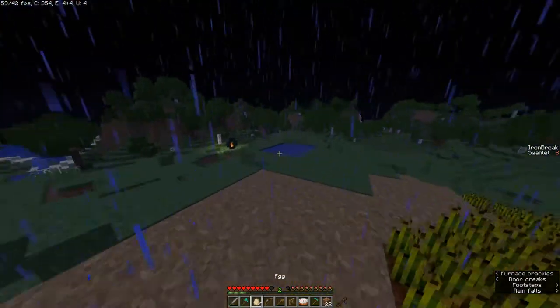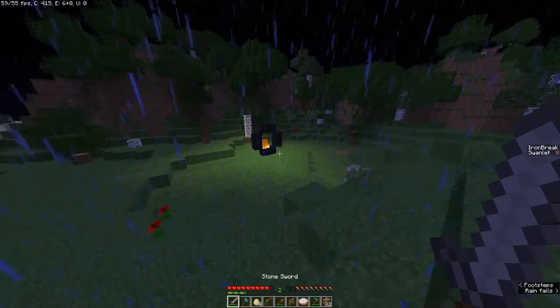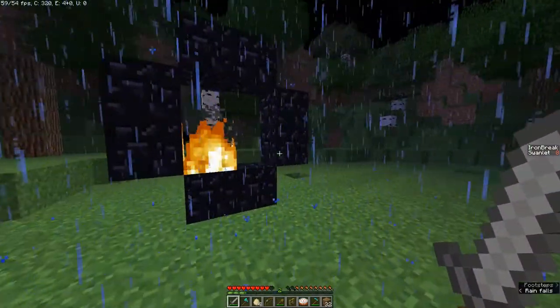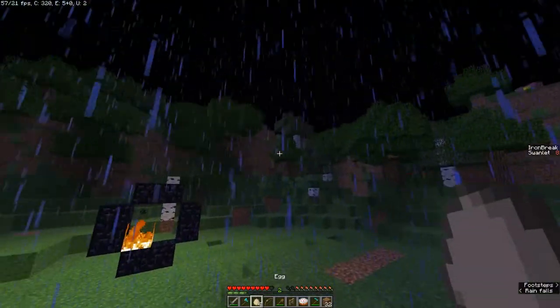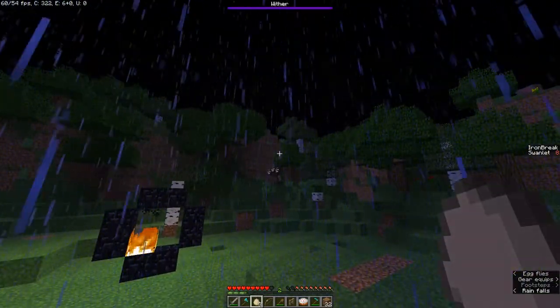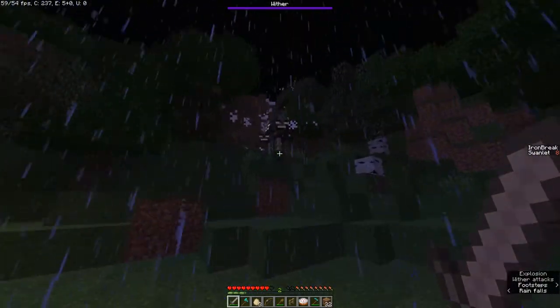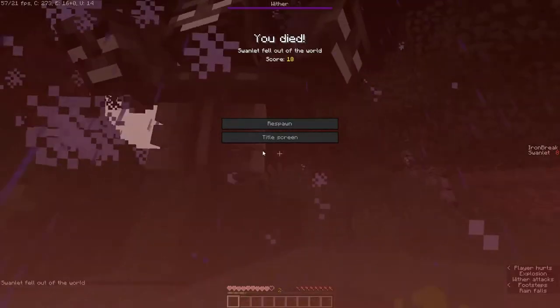So now we can go fight the Wither. I have a nether portal — I was going to fight in the nether originally but it didn't quite work, I don't know what I did wrong. So let me just summon the wither real quick. Alright, so there's the wither. I don't know how strong it's supposed to be, but I've killed it in Minecraft before, so it shouldn't be that hard. Oh.